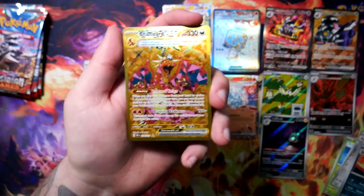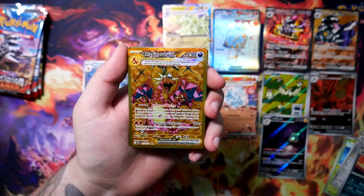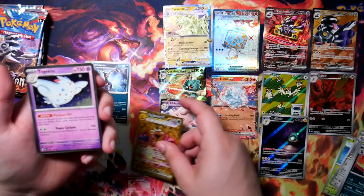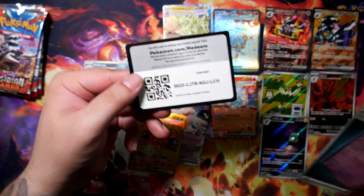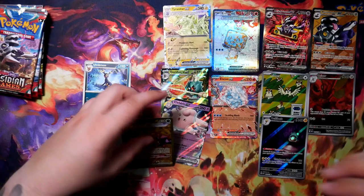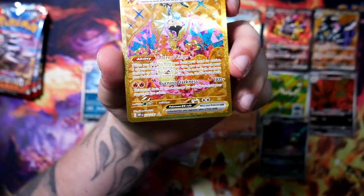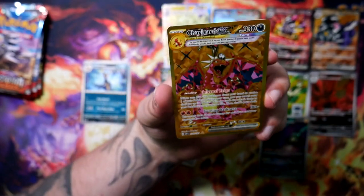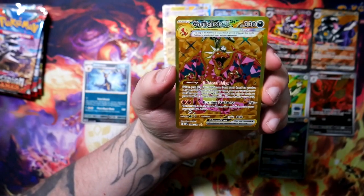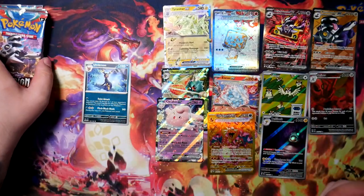Oh my god — we've pulled the Golden Charizard! The ugly golden lizard — what?! Okay, well that is probably better than a full art trainer. I definitely wasn't expecting that. I was expecting a few more EX cards but not this one in particular. I guess we've got one Charizard from this box — I'll take it. Even though it does look kind of ugly in my opinion, looking at it in person it's kind of growing on me.